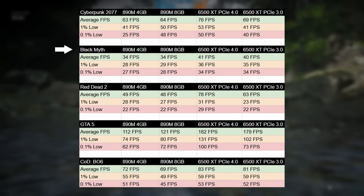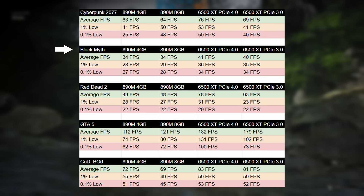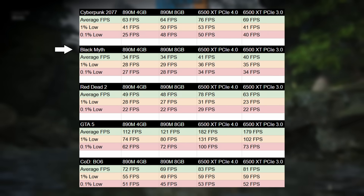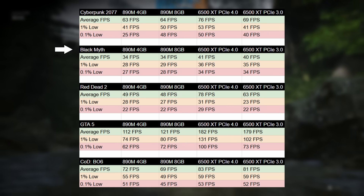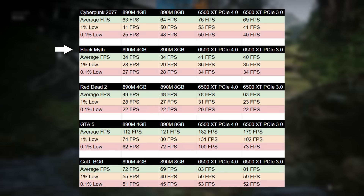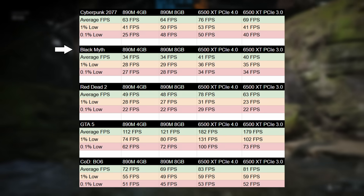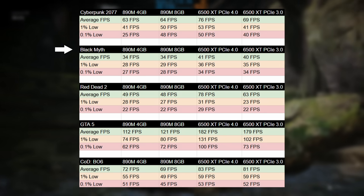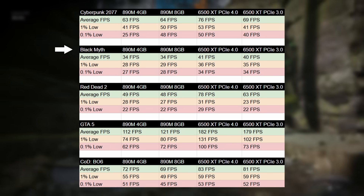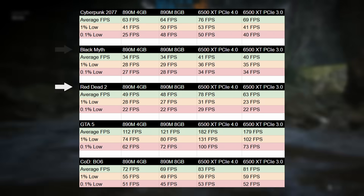For Black Myth Wukong, assigning 8GB to the iGPU didn't add much — the 1% and 0.1% lows improved only slightly, within margin of error. The 6500 XT in PCIe 3 mode wasn't significantly worse here either, as this game is less sensitive to those constraints. We saw an average of 40 fps with a 1% low of 35 and a 0.1% low of 34, compared to 41, 36, and 34 in best-case scenario.